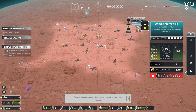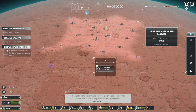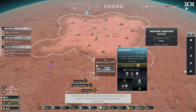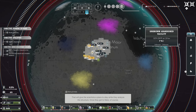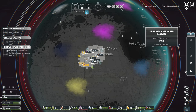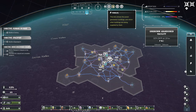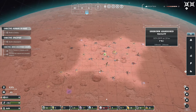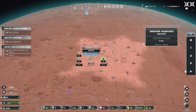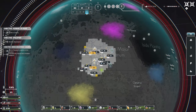The areological scanner detected an uncharted structure close by - it's probably a secret abandoned base or a mysterious Martian ruin. Though humans never found proof of life on Mars or any other planet, is it possible they have the entire cosmos to themselves? Looking at the map, there are large deposits of resources all over the planet - chemicals to the north, carbon to the west, iron to the far east. So we will have to expand pretty far to get decent amounts of resources. We've extended down and have chemicals, carbon, and some extra silicon coming in.